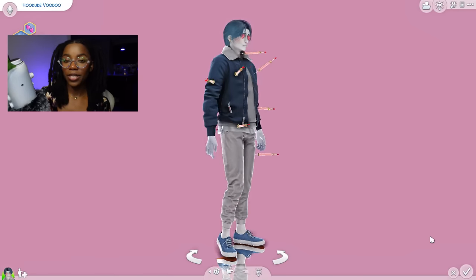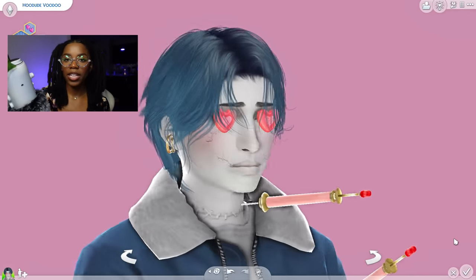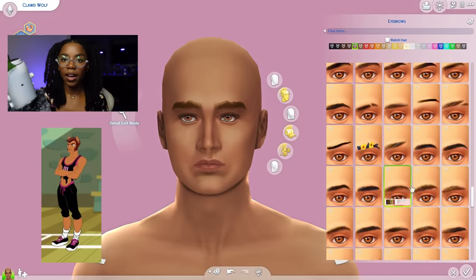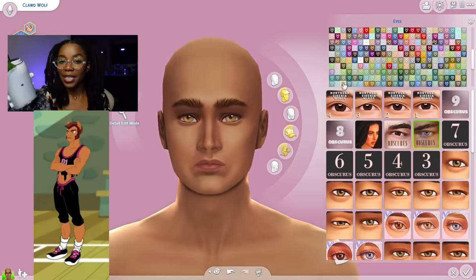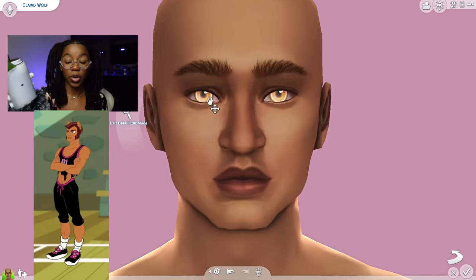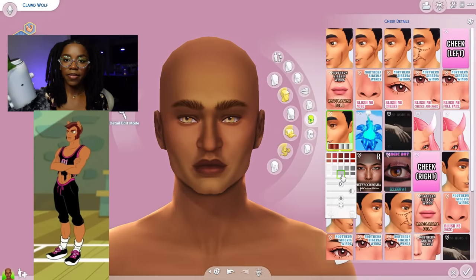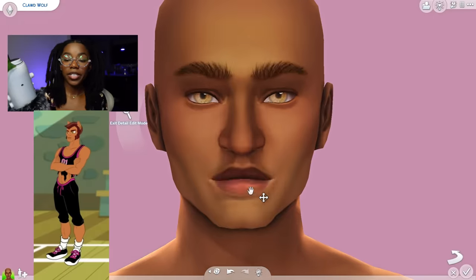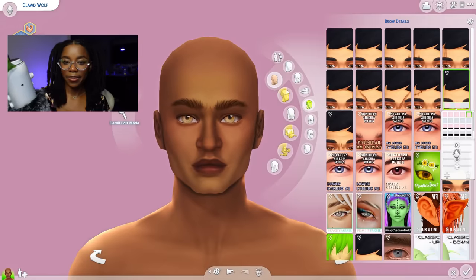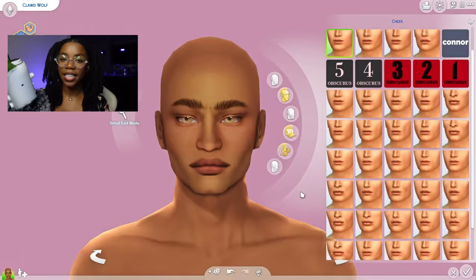Next I'm going to be making Clawd Wolf. He was one of the more popular ones — being Claudine's brother, I feel like he's just one of the more popular Monster High characters when it comes to the mansters. I'm probably going to get a little bit of hate for the hairstyle I gave him, but it's my sim — you guys don't have to play with him. It was really hard to figure out what kind of hair to give this guy. I wanted to give him a very tall, muscular look — very scruffy, very hairy because he is a werewolf — and I think I did a really good job of putting that into this sim.